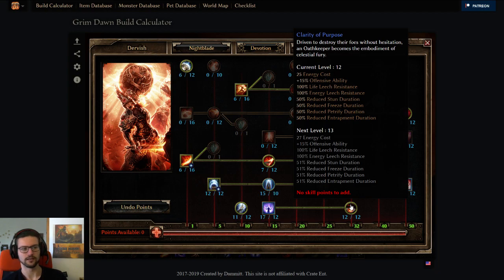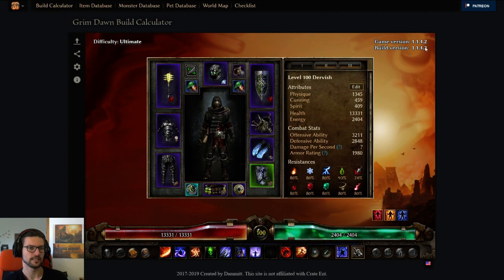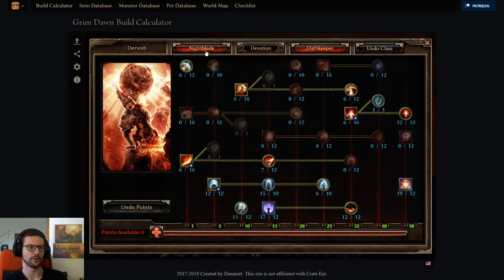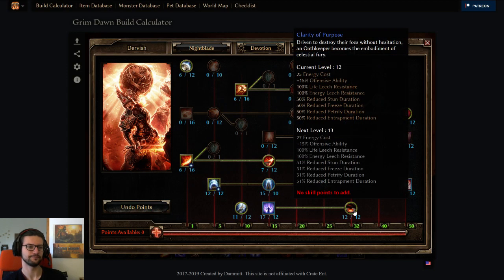Clarity of Purpose is kind of so-so. You can push it to the soft cap as we did here. You can also leave it at a one pointer or anywhere between one pointer and soft cap. It's never worth it to overcap it. In this case I used the soft cap because OA was kind of bad sometimes when you don't soft cap it. Soft capping this was probably better than overcapping other things. So yeah, 12 out of 12 Clarity of Purpose here.